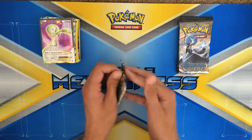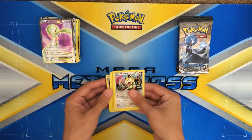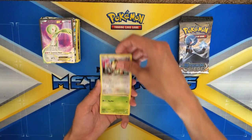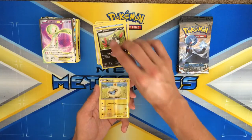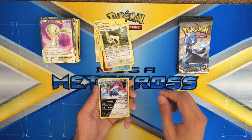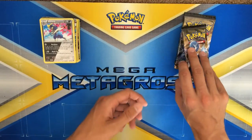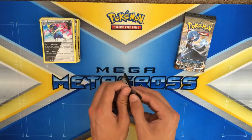Let's go ahead and do another Volcanion pack — after this we just got three more left. We got Meowth, Larvesta, Fletchling, Oshawott, Sneasel, Mareep, Dewott, Azumarill, Persian — oh — dual type Bisharp, shiny. Very nice indeed. Even the text has changed colors, which is interesting.